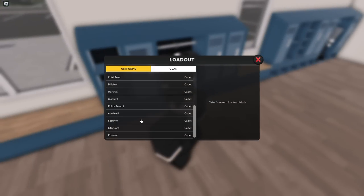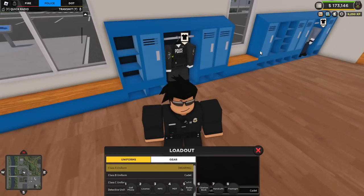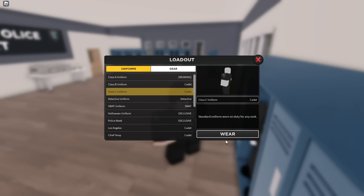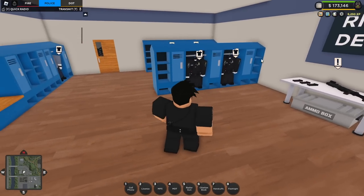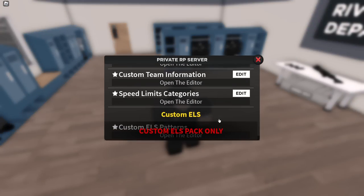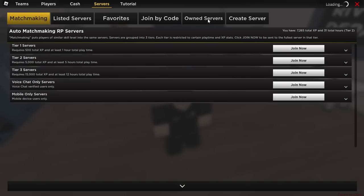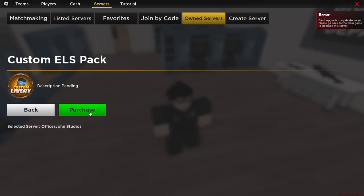They also say they got new uniforms, so let's check this out. These are like new actual uniforms — so you can wear Class A, Class B, Class C from the default RCPD uniforms, which is very nice. Now, I'll go to Custom ELS Pack. I have to buy it — I do have to buy upgrade packs.